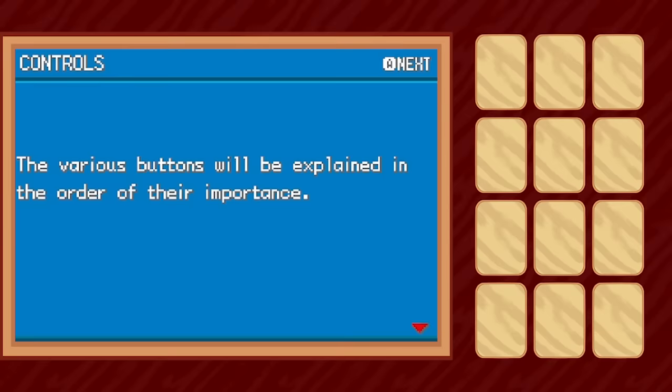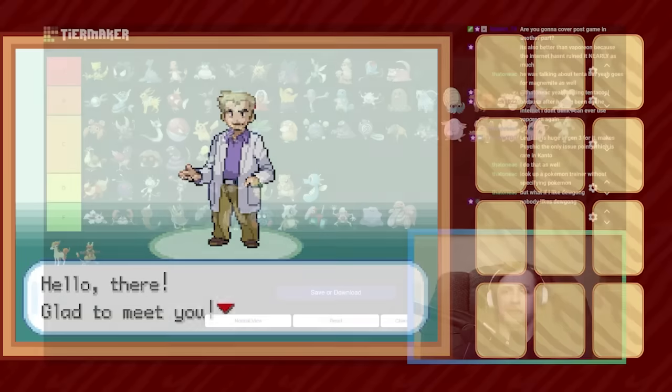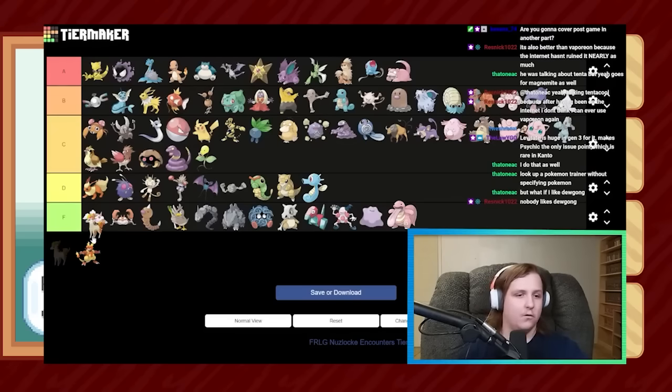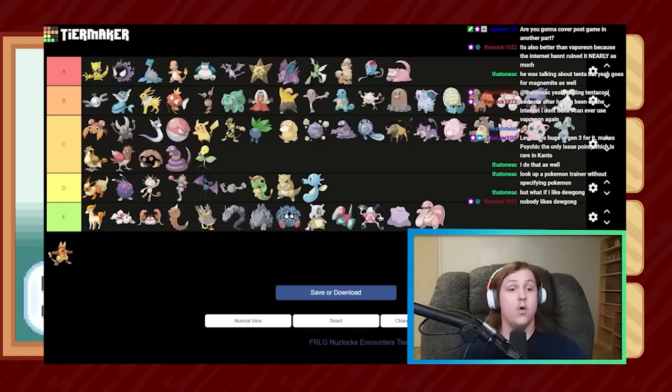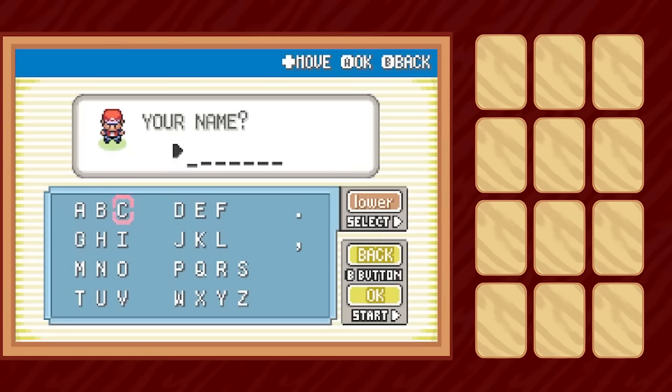Welcome to the F-Tier Nuzlocke, a challenge where I take what are considered the worst Pokémon and prove that one man's trash is all this man gets to use in his Nuzlocke. Today we'll be taking on Pokémon FireRed, using another tiered list that YouTube recommended to me from fellow creator Chaotic Meatball. His list gives us quite a few options that seem really strong, but exciting lists nonetheless.